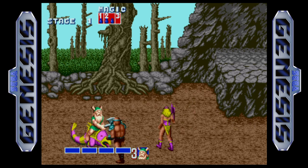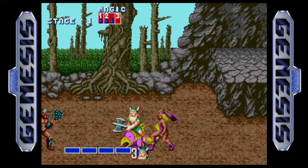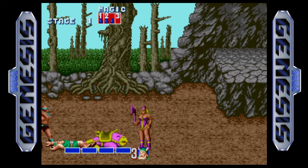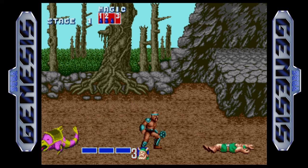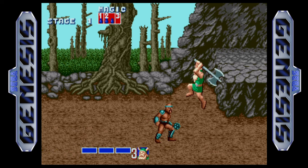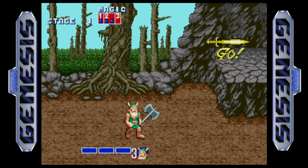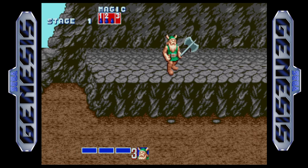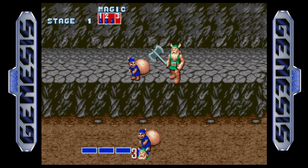The control scheme seems identical to the first Streets of Rage game. The A button is used for a special attack — in this case, because of the theme of the game, you're using it for magic potions that clear the board. In Streets of Rage, the special attack was a cop car basically firing a bazooka raining down on opponents. In this one, your magic spell kind of rains down on opponents. Same feel.